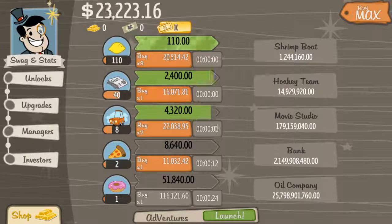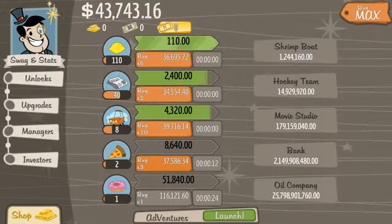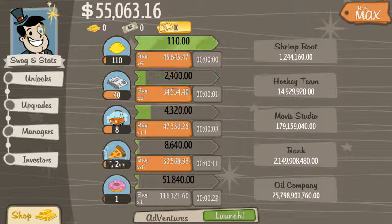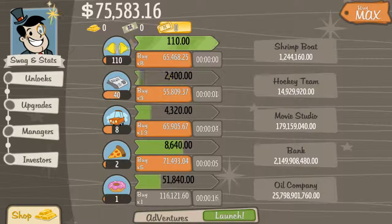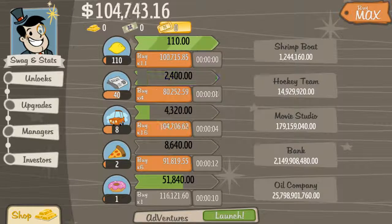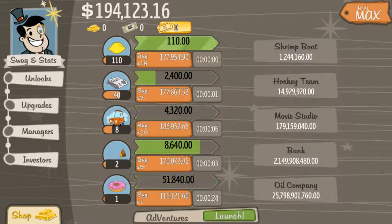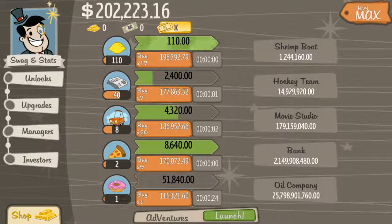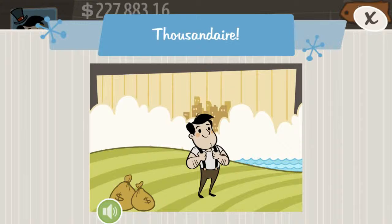It seems when you hit 100, the bar fills a lot more slowly. Maybe there is a finite point you can get to. Keep forgetting these two aren't automatically clicking. Let's see what kind of money the donut shop brings in — that's what I'm curious about. It says right there — 51,000. That's not bad at all. Let's check our stats. We are a thousandaire.